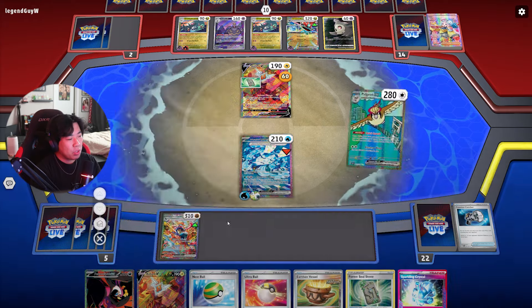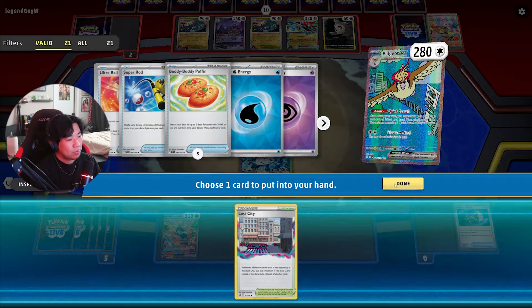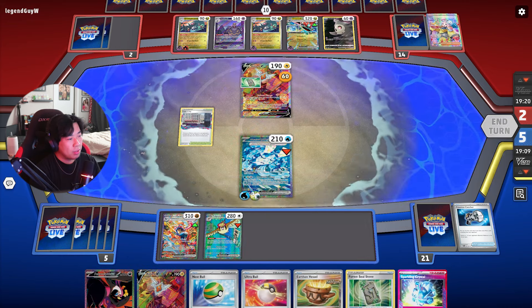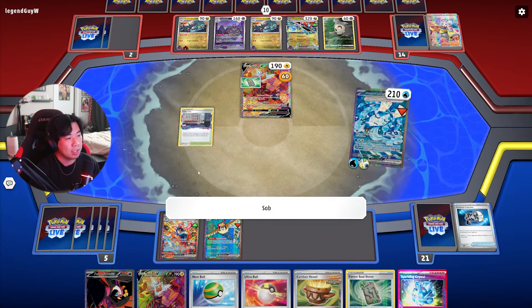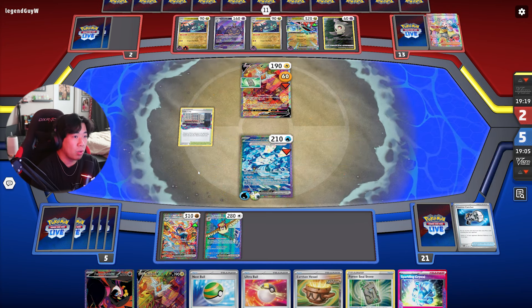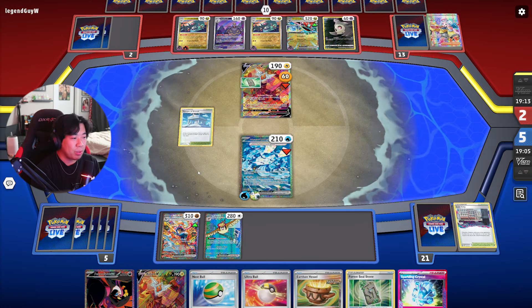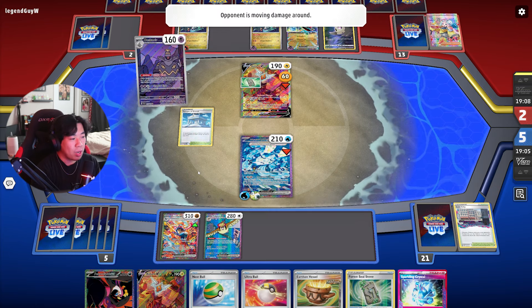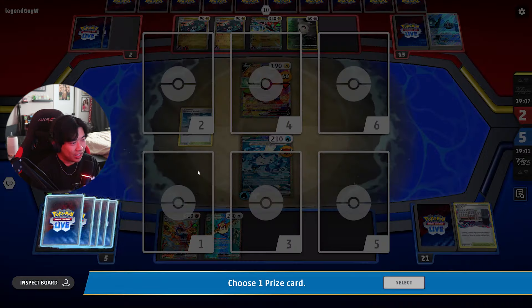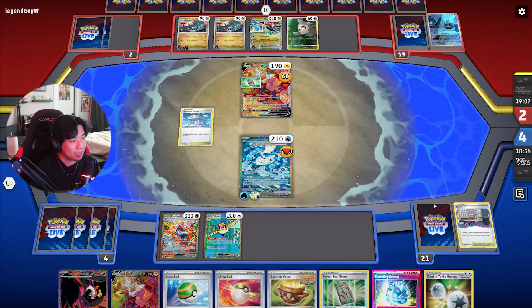Right here I decided to play Lost City — put that down just so if they pop their Dusknoir, there's a Dusclops in there too so they'd need a Rare Candy and a Night Stretcher to retrieve it and do the double Dusknoir play to knock out my Wellspring Ogerpon EX. They got rid of Lost City real quick — I should have known most Dragapult decks run Temple of Sinnoh. Do they have Night Stretcher and Rare Candy in hand? If so, we're kind of cooked.